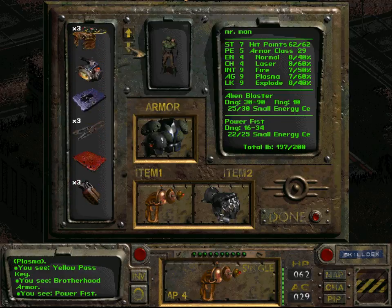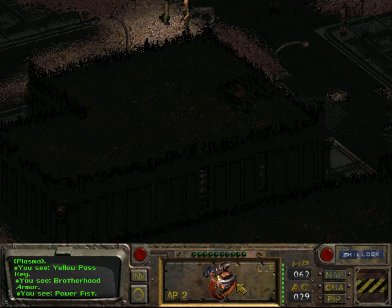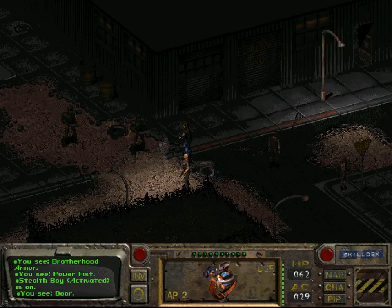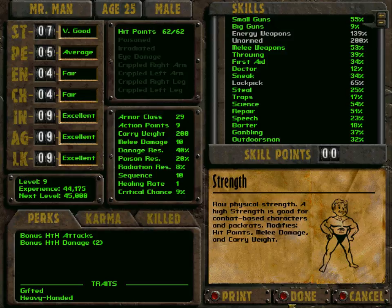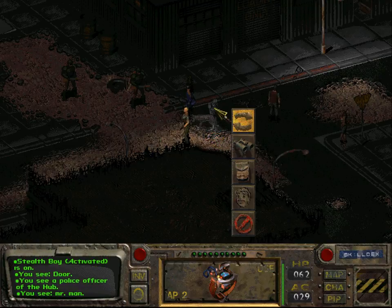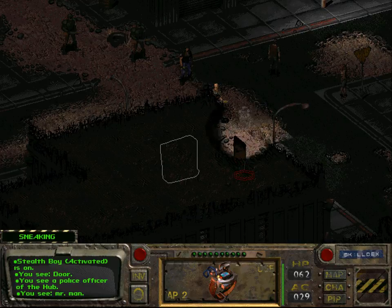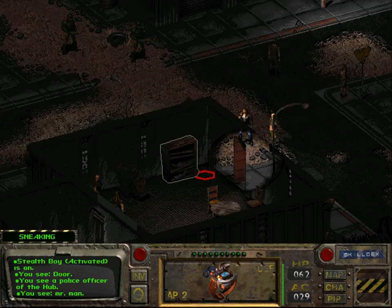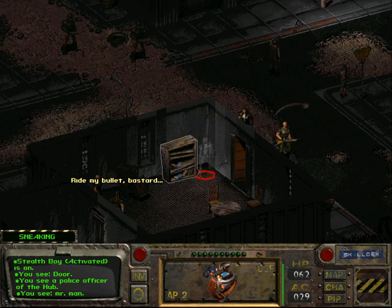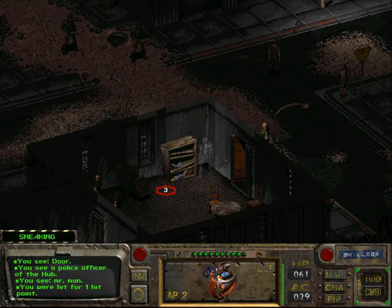We need to equip our stealth boy and then go into sneak mode. And hopefully... They have noticed us. But for some reason this still counts as sneaky.